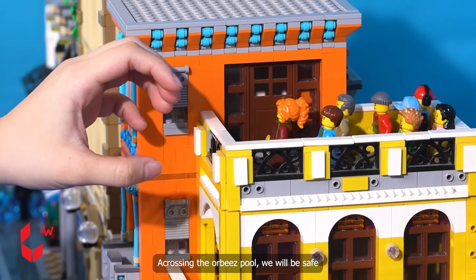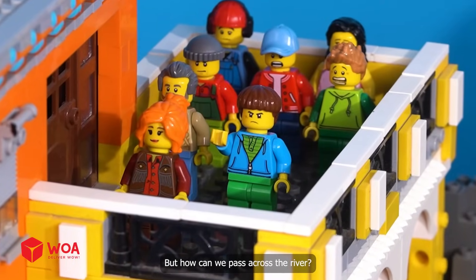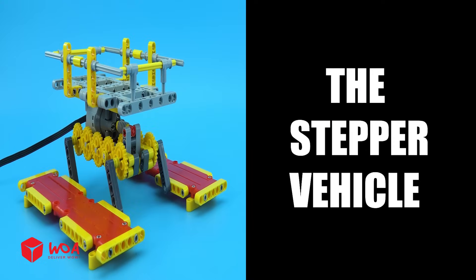Crossing the Orbeez pool, we will be safe. But how can we pass across the river? I have an idea: the stepper vehicle.